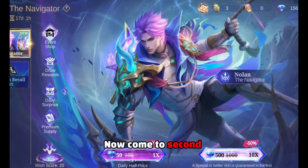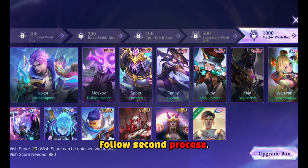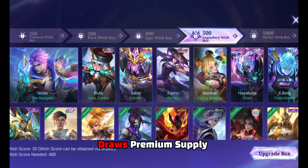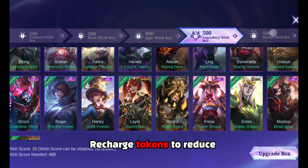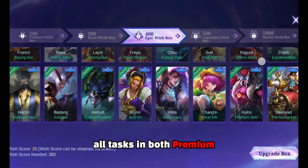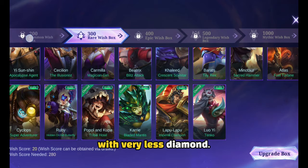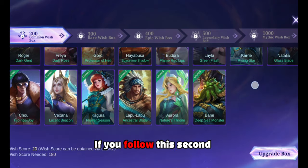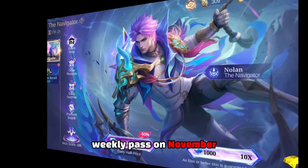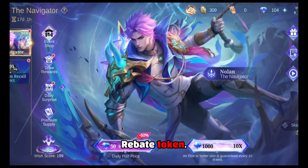Now come to the second process for those who want to spend less money. Follow the second process — it's time consuming, but worth it. Here we go with daily draws and premium supply recharge tokens to reduce our cost. Do daily draws and complete all tasks in both premium supply events. This is enough to get you a Double 11 skin with very few diamonds. For this second process, recharge two weekly passes on November 7th and November 8th to claim daily recharge rebate tokens.